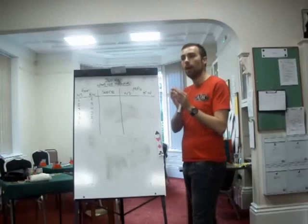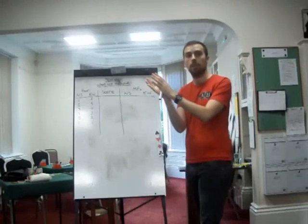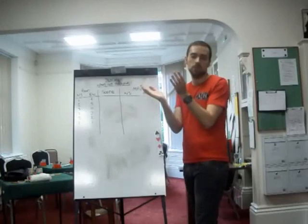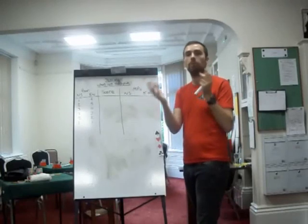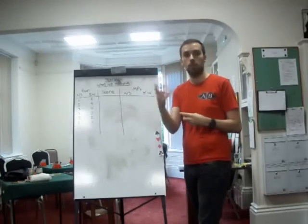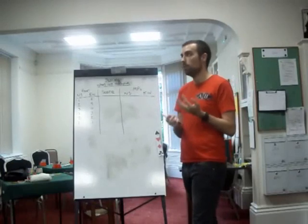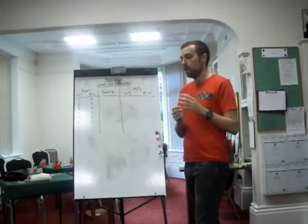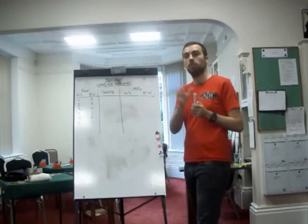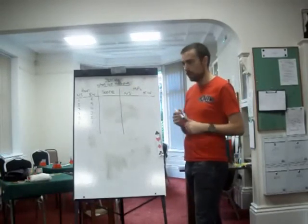So what match points looked to solve was to make each hand worth an exactly equal amount. So if you do really well on 90% of the hands and you don't do so well on the other 10%, you will still win. Whereas without fair matching, if you do badly on the one hand that's important that afternoon, you will lose even if you're perfect for the rest of it — which is unfair. So match points were created to balance it out, converting the score you get on that hand into a new scoring system.